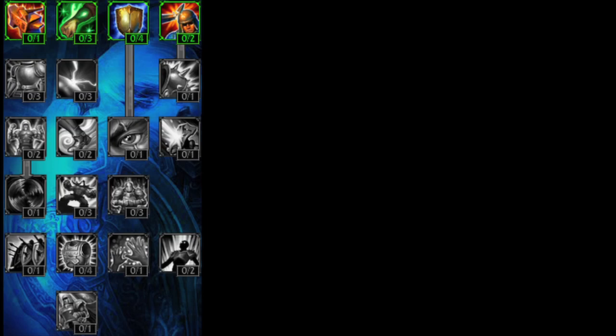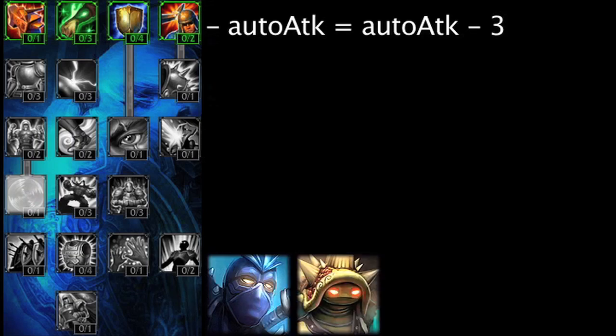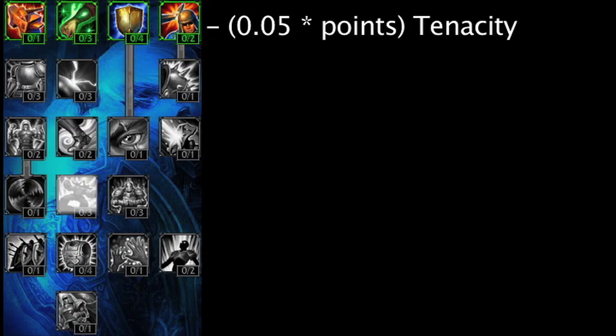The following Masteries require 12 points in the defensive Tree. Block is a new Mastery which reduces damage from champion auto-attacks by 3. This could be useful on champions with taunts such as Shen, Rammus, and Galio. Tenacious is a new Mastery which grants 5% tenacity multiplied by the amount of points in the Mastery. The bonus will stack multiplicatively with other sources of tenacity.